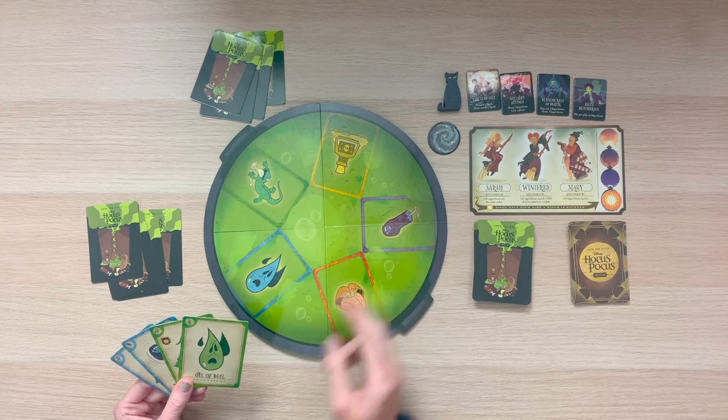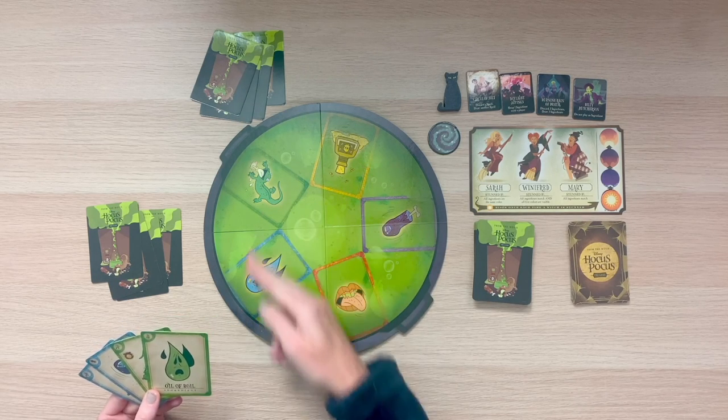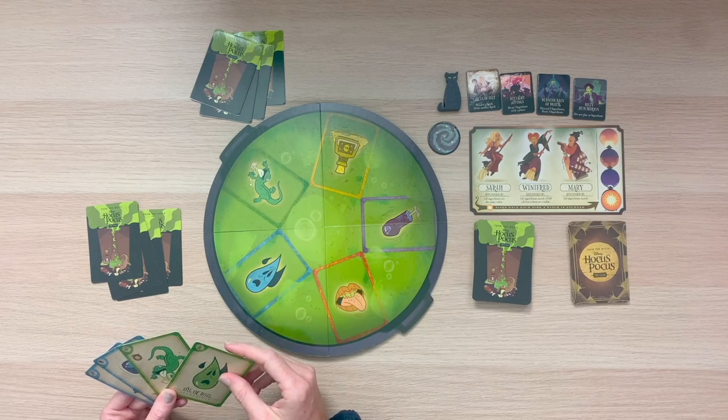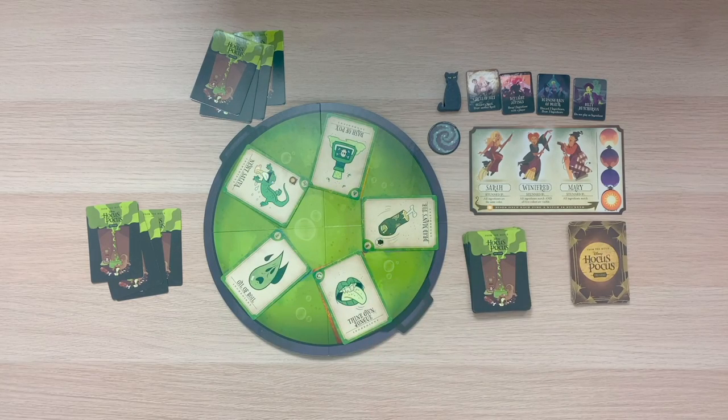When playing ingredients, you want to keep in mind the different objectives in order to stun the Sanderson sisters. We need different configurations to stun each sister. In order to stun Sarah, we need to have the same color in our cauldron — that might look something like this. In order to stun Mary, we need the same ingredient face-up in our cauldron. And in order to stun Winifred, we need the same ingredient, but one of each color.